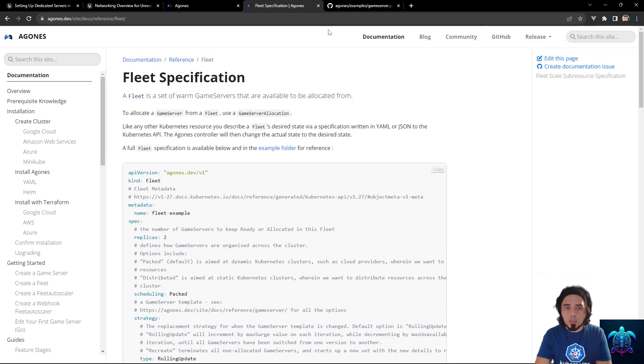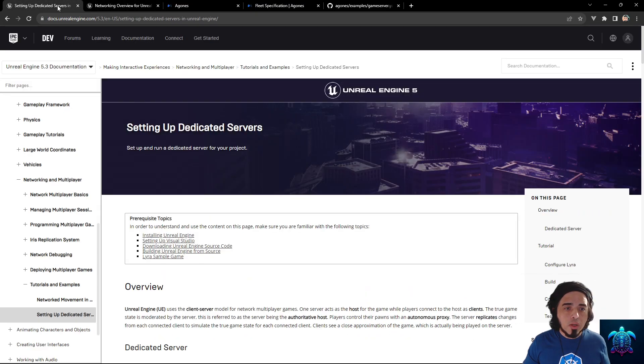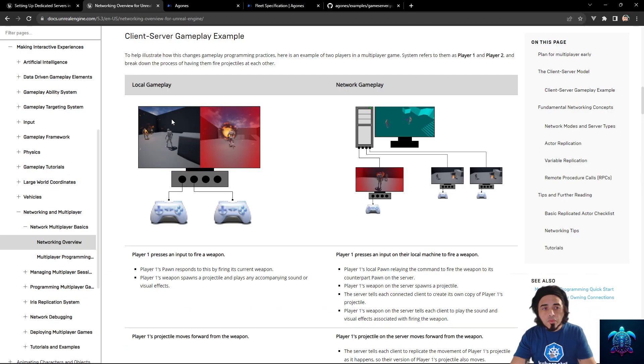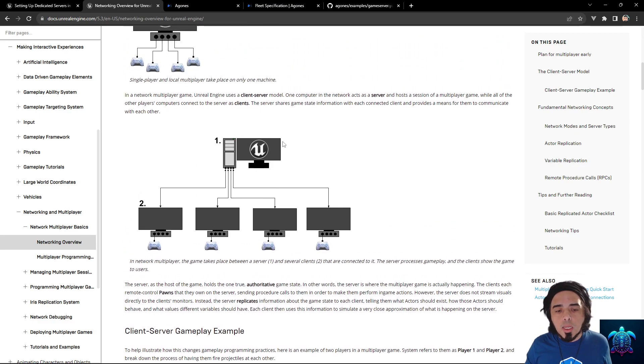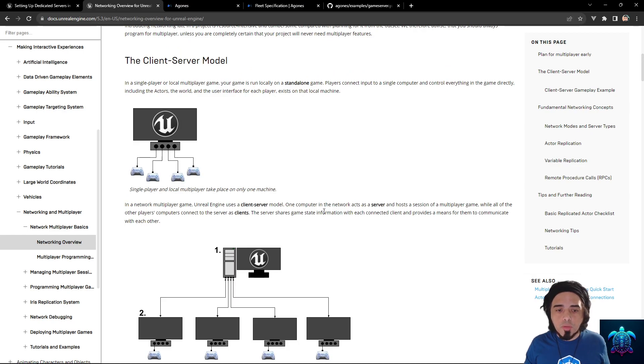Let's stop talking about theory now — I think we have a good overview. We covered what a game server is, the different types of multiplayer topologies: local client, client-server, and dedicated server which runs without a UI. Now we're going to talk about building a containerized version of the game server with Docker and deploying it on Kubernetes using Agones.